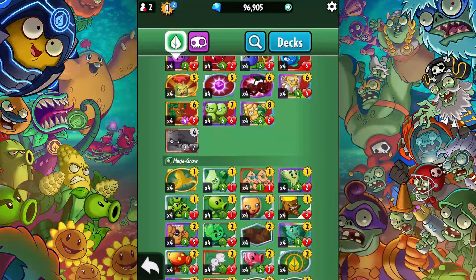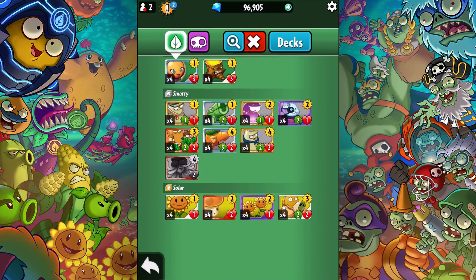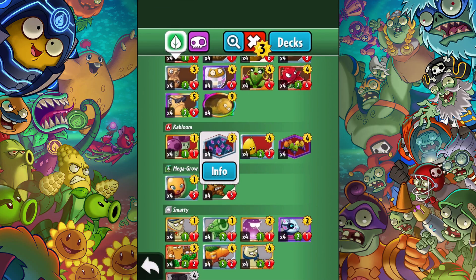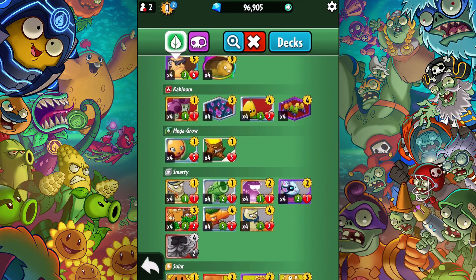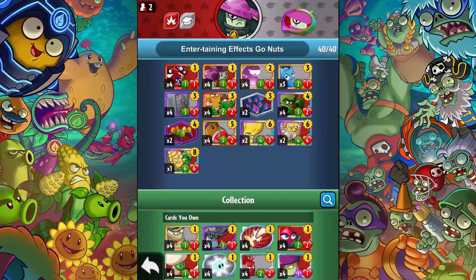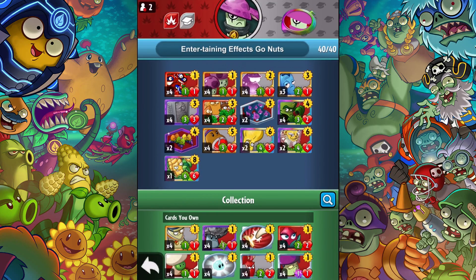Something with high health could be really useful — like the zero/six or zero/eight nuts. So we're looking at guardian and smarty plants with team up. Another great option could be Bloom — it's an automatic team up for just one cost. Also there's a card that makes a one/one puff from a team up, and there are two team up environments. So we're looking at either smarty and kabloom or smarty and guardian. I've made a nightcap deck with an entertaining effects theme called 'Entertaining Go Nuts.'